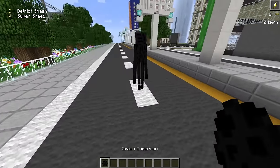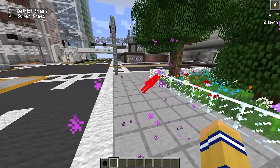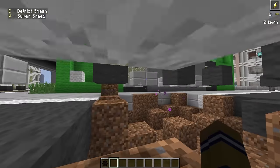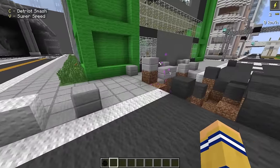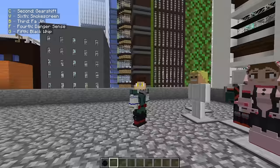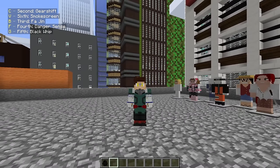Now let's see what Deku has to offer. Taking All Might off and jumping into Deku's outfit, we get shorter — look how small we are. We have a lot of different abilities though. We're diving into the new stuff. Danger Sense allows us to do some pretty cool things that'll take a little bit of practice to get good at. It looks like we have all of these different quirks — at least a few of them. If you guys aren't caught up with My Hero, you might want to skip this part.